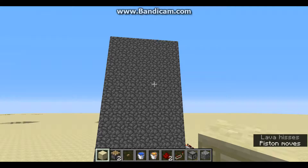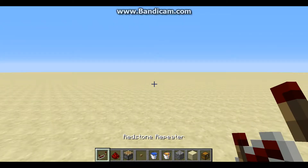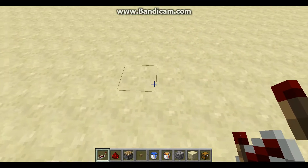To build this you're gonna need redstone repeaters, redstone dust, pistons, buttons, water buckets, lava buckets, cobblestone, any block of your choice, and a chest or a furnace.